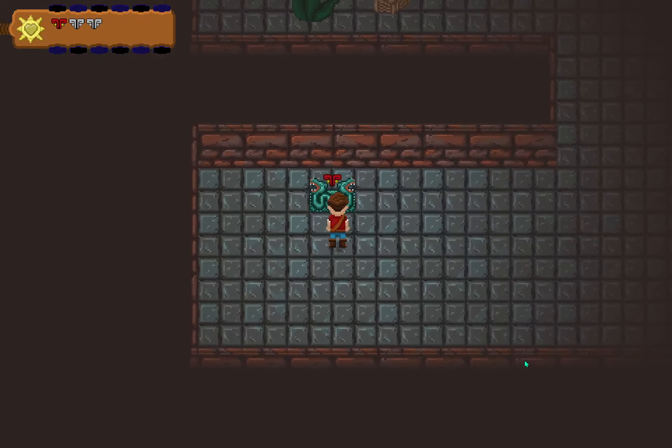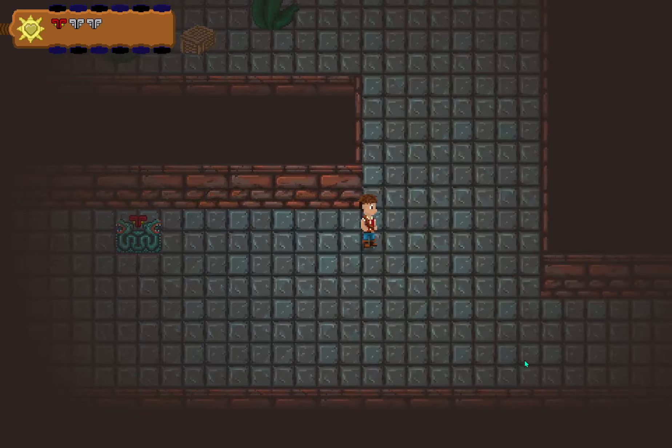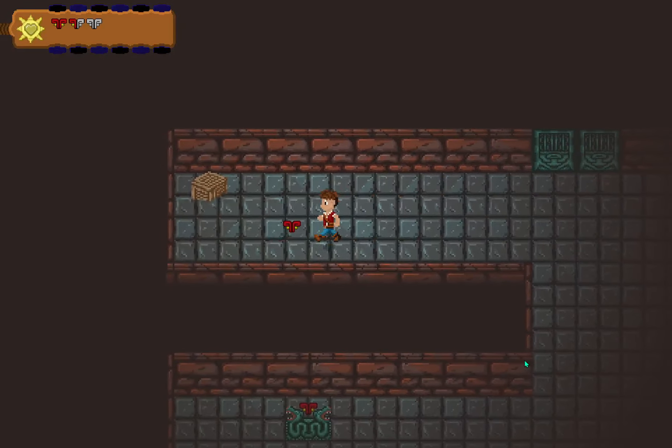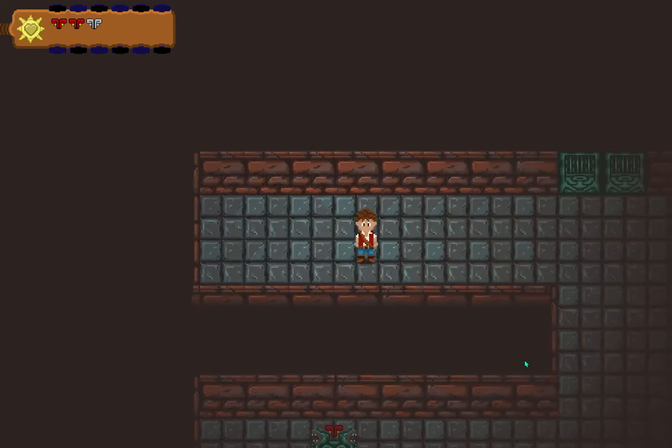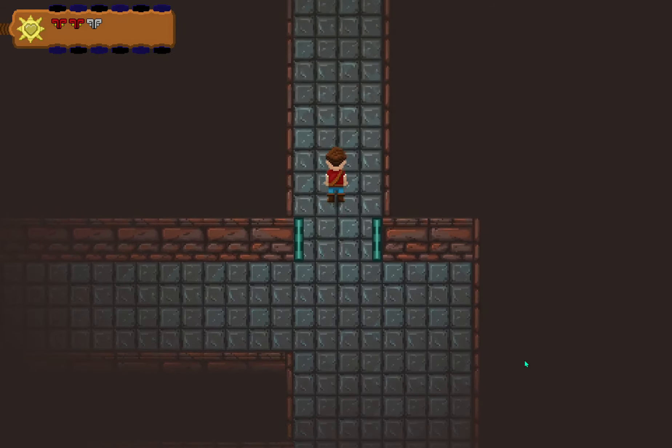There's another heart, but that one's stuck — a bug! Got these double doors; interact with those and they pop open.